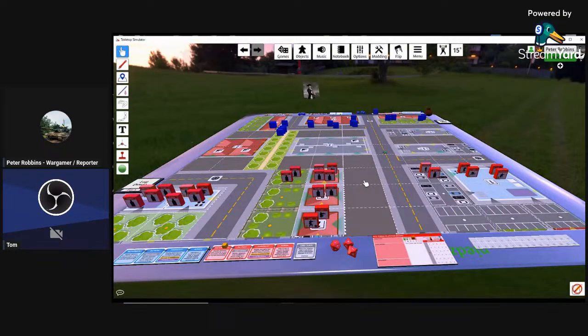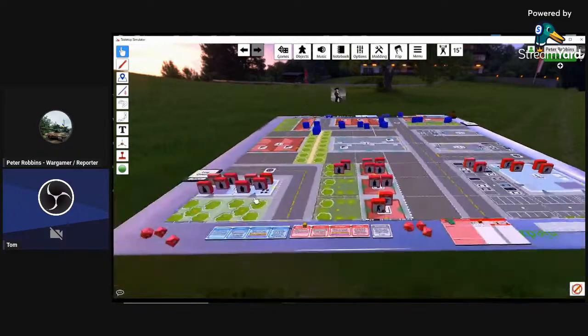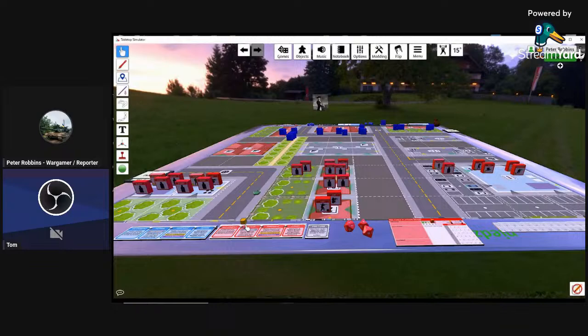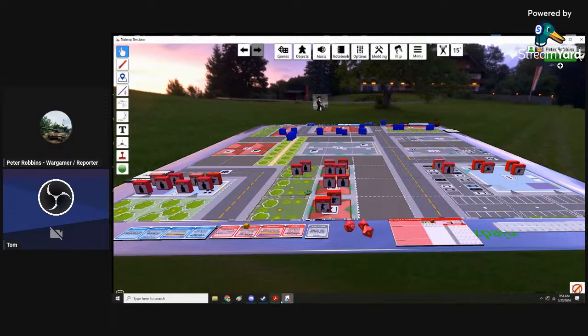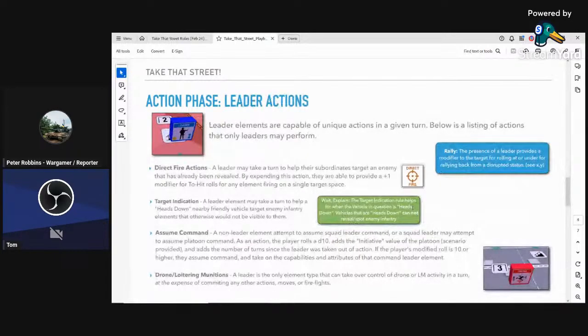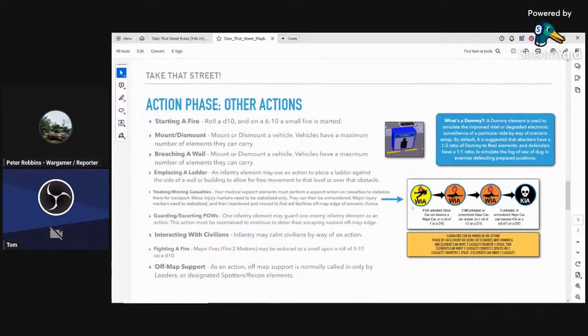Keep going — just keep plugging. I assume I'm the defending side. Okay, so now we're in actions. Let me run down the list: you can deploy smoke, direct fire as a leader, target indication, assume command, start a fire, mount or dismount, breach a wall, place a ladder, treating casualties, guarding, escorting POWs, interacting with civilians, fighting a fire, off-map support — we don't have any for this scenario.